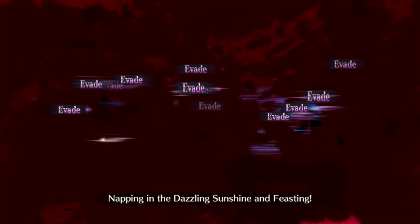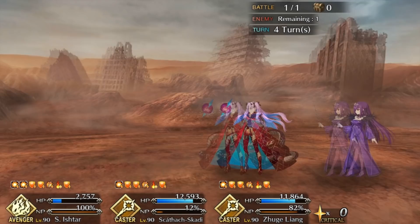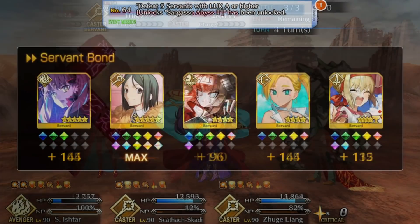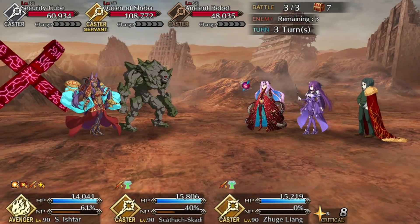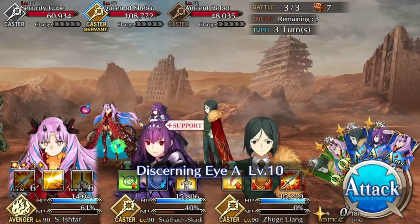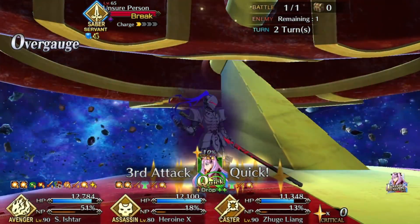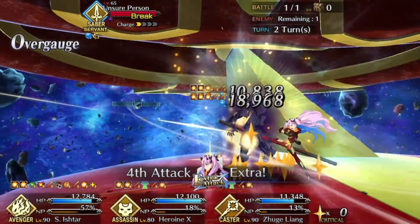Then comes Sargasso Abyss 1. Node 3 has an Indestructible Tamamo Cat, so just stall until she NPs and tank through it, which ends the fight. This completes Mission 45. Now you're gated by Mission 64. To do this, do Sargasso Abyss's free quest twice. With Mission 64 done, you can move on to Sargasso Abyss 2. Node 1 has a 3-bar Tamamo Cat, and Node 2 has Lancelot — but he's a Saber. But also not that Saber.